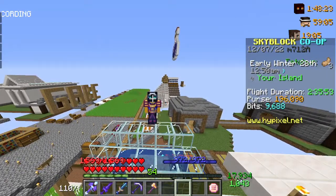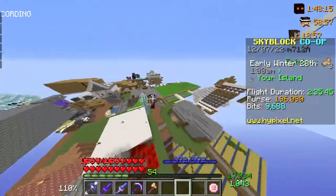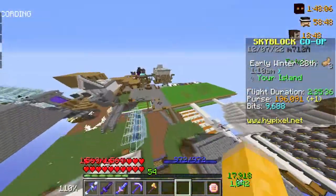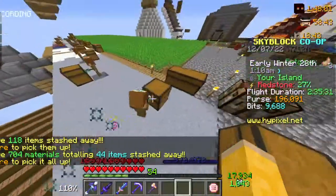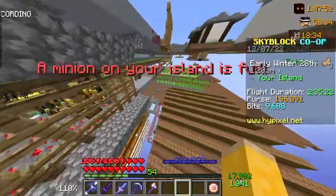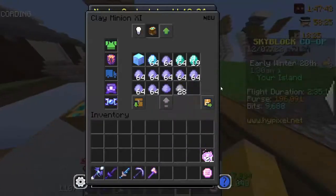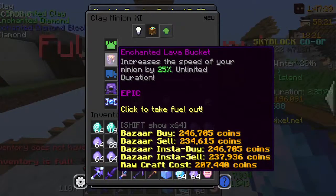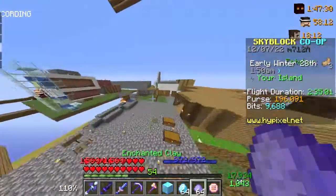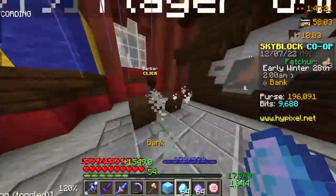Hey guys, welcome to the video! Today we're checking out some of the minions. I've been planning the statue video in the background but haven't decided who to do yet. A few days ago this minion chest was full, so I cleared it out and decided to make a video. I've cleaned out my inventory and made a new chest using warehouse materials. My usual setup has lava buckets, Super Compactor 3000, and diamond spreading. Let's see what my minion setup makes and if it's worth it.